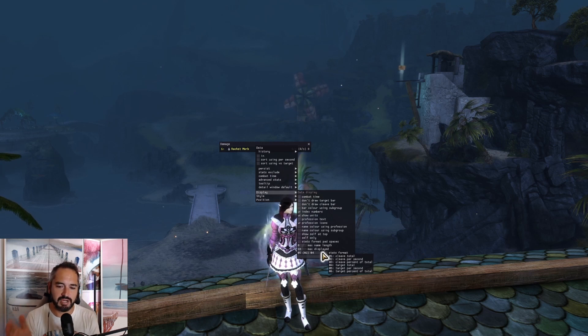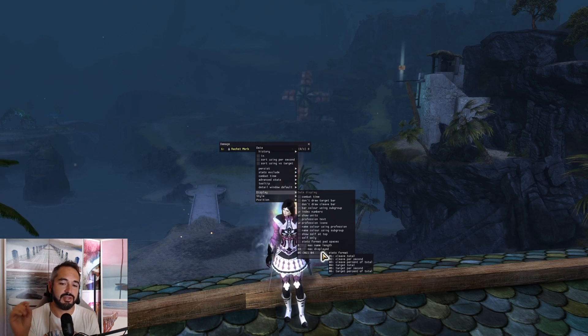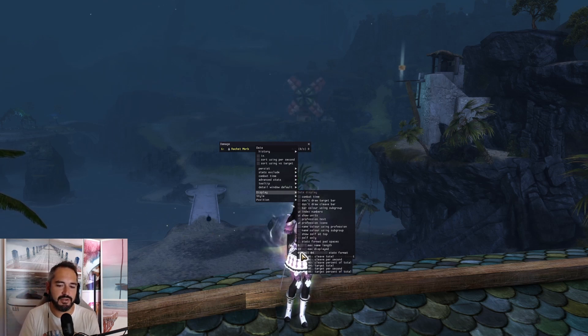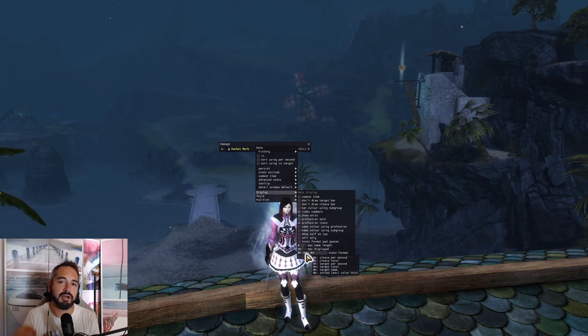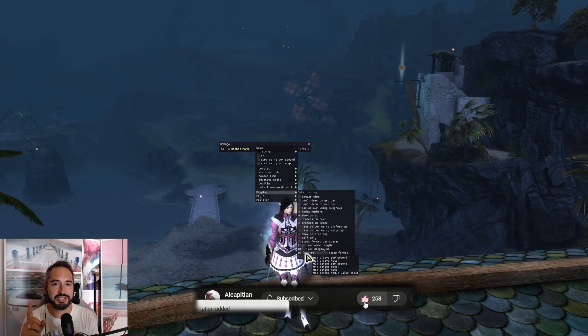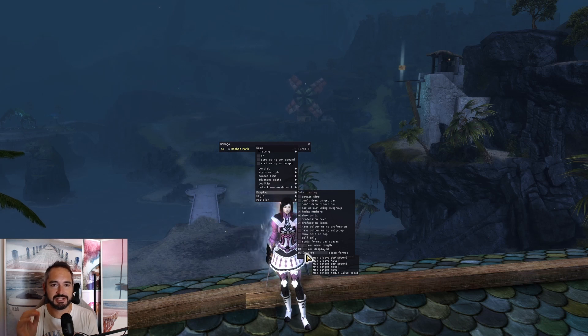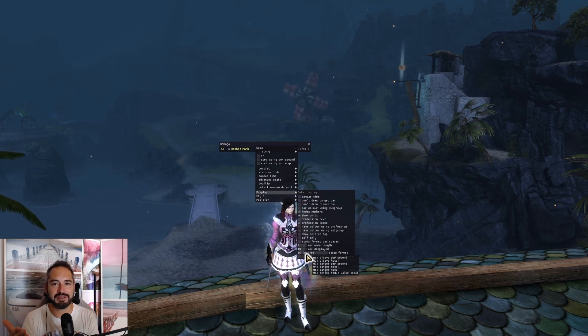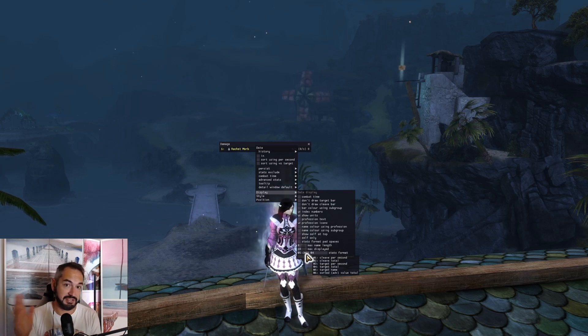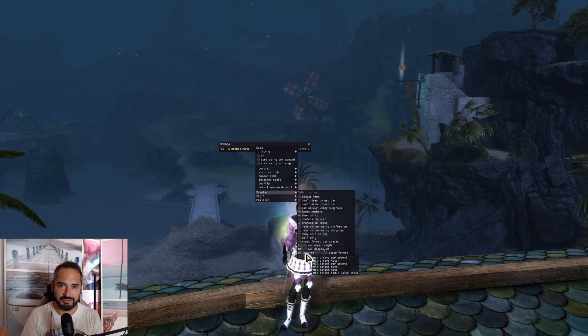In my case, @5 is my target per second — that is my DPS on boss per second. The way I have it set up is @5 first, then space, and in brackets I put @2 because that is my cleave DPS. It's still good to have cleave on your meter. In certain fights like Slothasor, your cleave will tell you who melted the slub at the beginning — basically who killed your friend. Also in fights like Matthias, because there are no other adds around, you can see who had the highest cleave and therefore who by mistake killed their mates instead of CCing them.